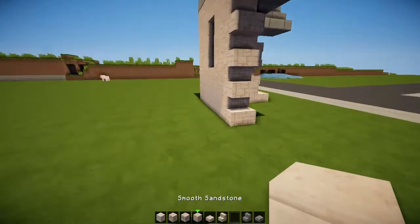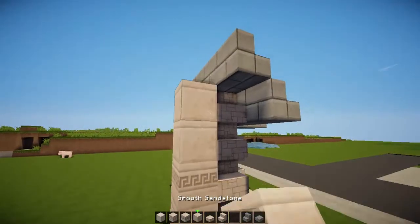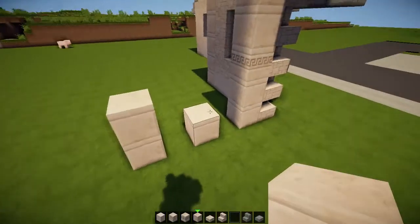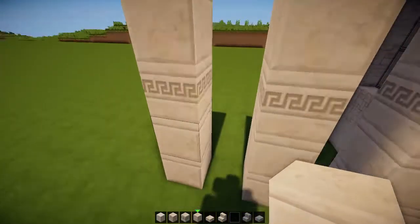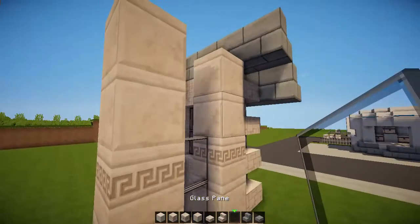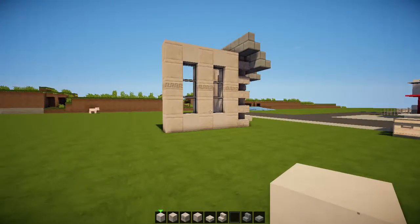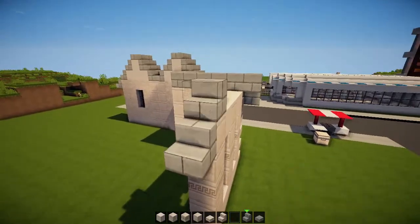Then I'm gonna get some smooth sandstone — two smooth sandstone, one chiseled sandstone, then two smooth sandstone, leaving a gap of one there and another gap of one there. The same pattern repeats, and then a window of three high, with sand on the top like that. That's that part of the house — we'll put a roof over its head. Very important, you know, to get your roof over your head.